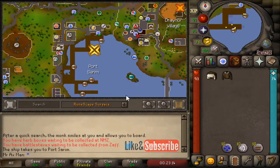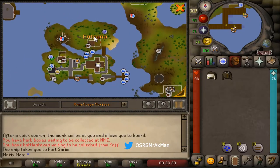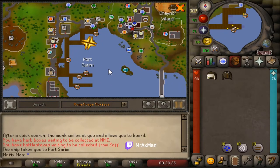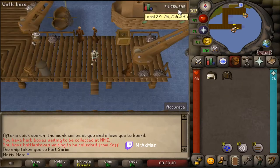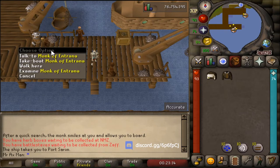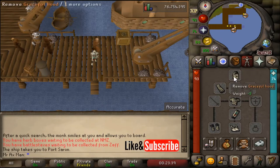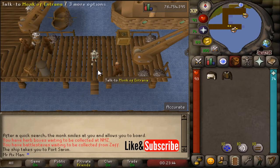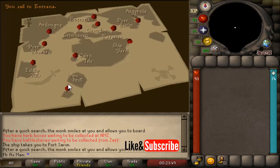To get the outfit back, we need to speak with Augusta. Augusta is located on Entrana, so we need to make our way there. Head to Port Sarim — you could also use the hot air balloon if you're familiar with that method. When you get to my location, speak with the monks to travel to Entrana. Do remember that Entrana is a no-combat-gear island, so bank any combat gear or use the deposit box there before boarding the boat.